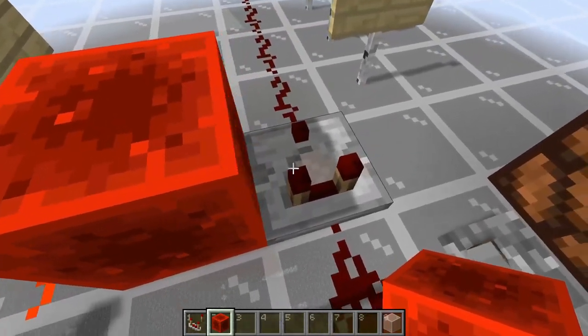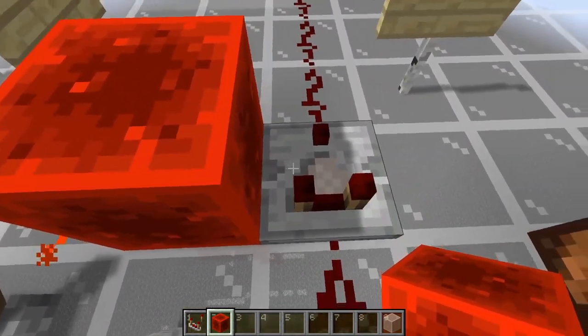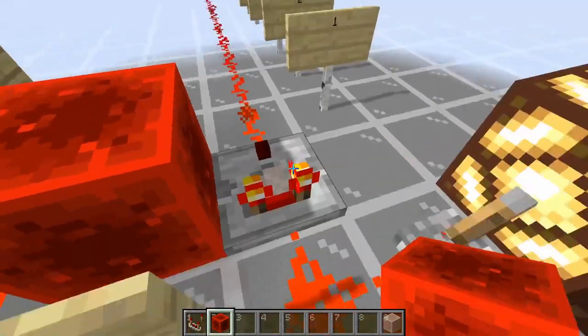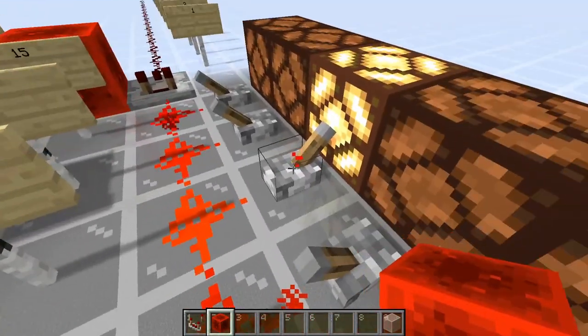So if you have a redstone block on the side of your comparator, then it is receiving a signal strength of 15 on the side, and you must also have a signal strength of 15 coming in from the rear for the comparator to output a signal. Anything less, the comparator will not output that signal.